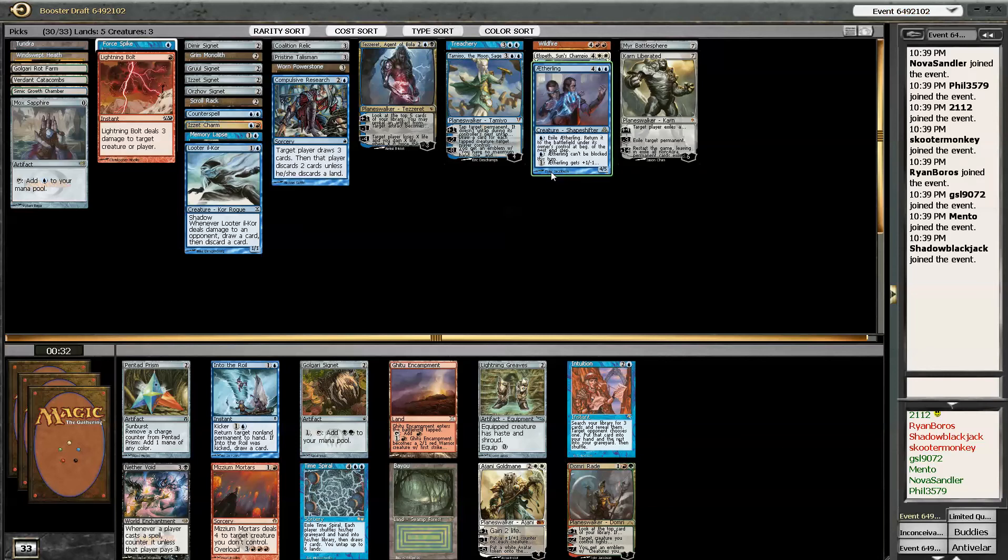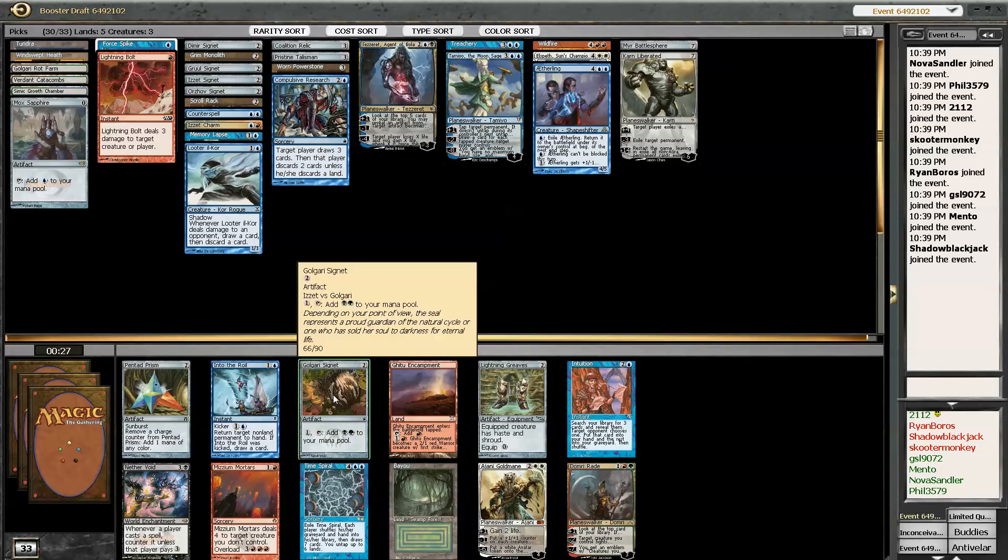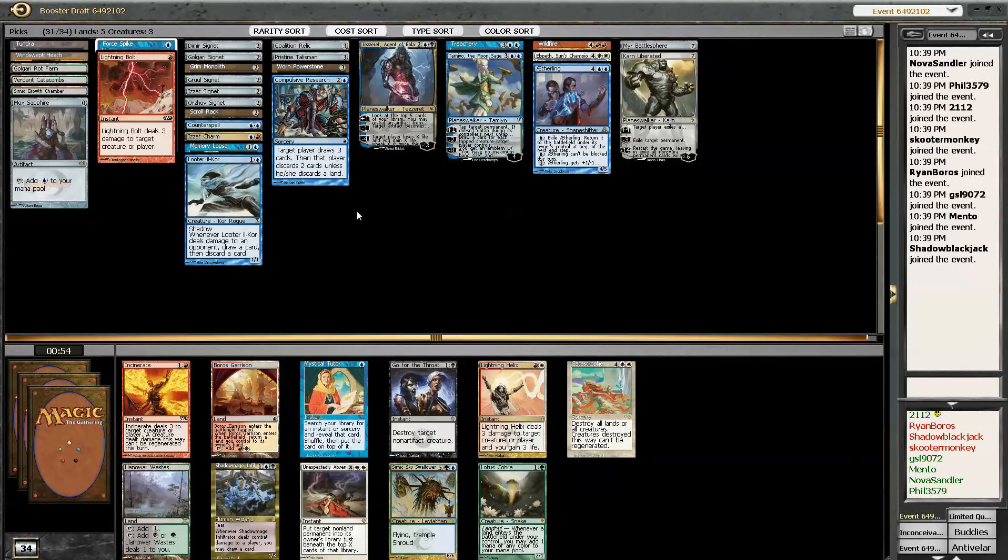18 is too many? I have a Noble Hierarch, Fyndhorn Elves, and Burst. I'm taking Golgari Signet. So I guess I'm at 15 spells and 25 mana. Is that better? That might be better. I don't know, because I obviously don't know what the heck I'm doing.